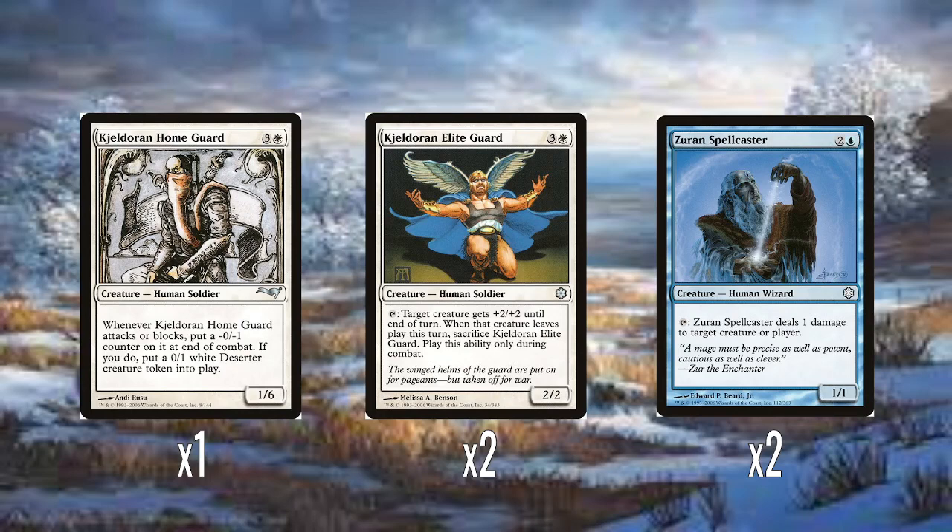Two Kjeldoran Elite Guard — such a goofy art with his giant wing helmet, I love it. Four mana for a 2/2. You tap it: target creature gets plus two, plus two until end of turn, but if that creature leaves play, you also have to sacrifice Kjeldoran Elite Guard, and you can only use this ability during combat. A few hoops to jump through and there is a drawback, but plus two, plus two with no mana cost tied to it is a sizable buff.